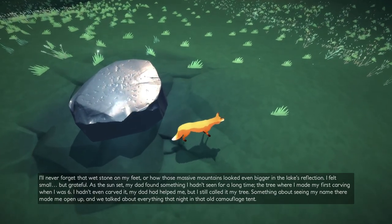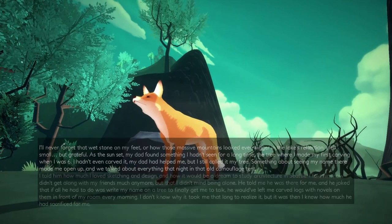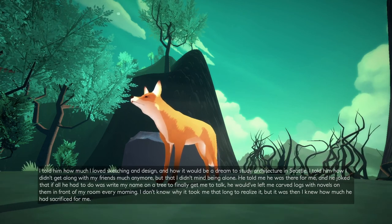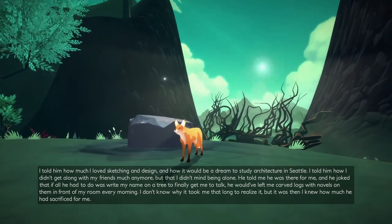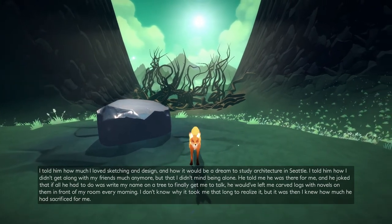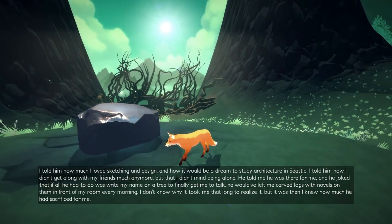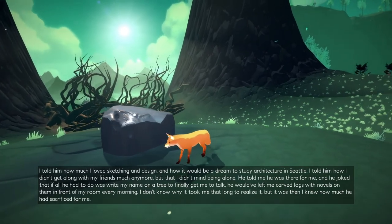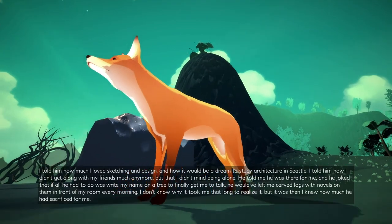Something about seeing my name there made me open up, and we talked about everything that night in an old home garage tent. I told him how much I loved sketching and design, and how it would be a dream to study architecture in Seattle. I told him I didn't get along with my friends much anymore, but that I didn't mind being alone. He told me he was there for me, and he joked that if all he had to do was write my name on a tree to get me to talk, he would have left me carved logs with novels on them in front of my room every morning. It was then I knew how much he had sacrificed for me.